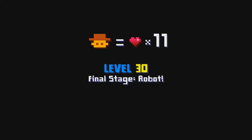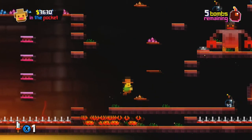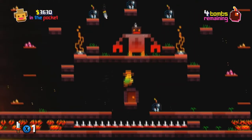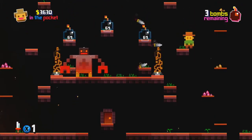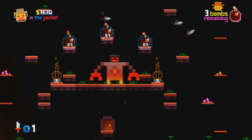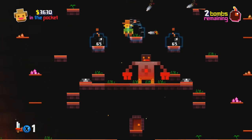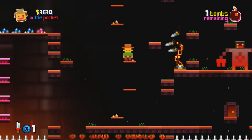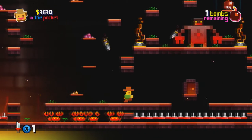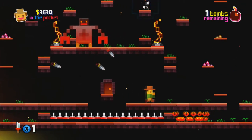Level 30 — you'd think there'd be an epic boss fight. The boss is there and he does certainly present a challenge, but you don't have to fight him. You just have to collect all the bombs and then leave. What's interesting is that some of the bombs are around him, and he will fire projectiles at you that will follow you all throughout that area of the stage.